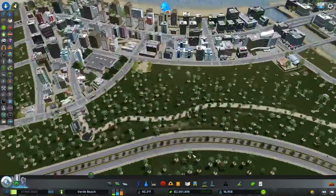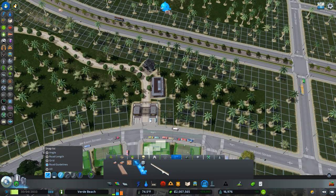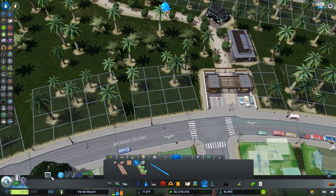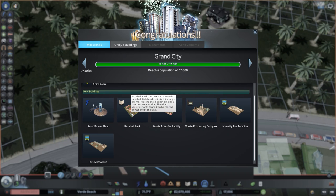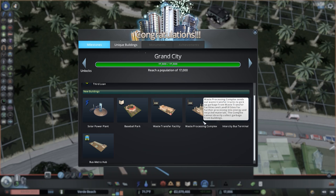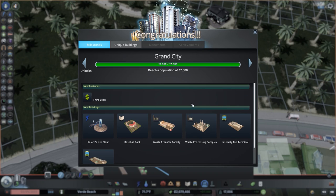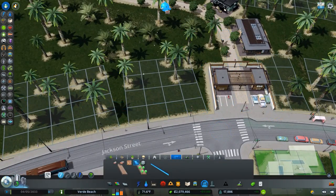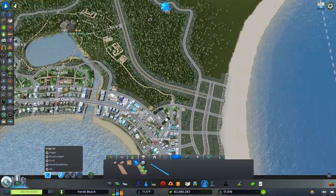Now I'm thinking I'll spend some time putting fencing around here. I know I've heard complaints that I use fencing a lot, but it is a zoo — without fencing people would enter any way possible. Oh — we hit a city milestone! Solar power plant, baseball park, waste transfer facility, waste processing complex, inner city bus terminal, bus metro hub. Very happy with that.